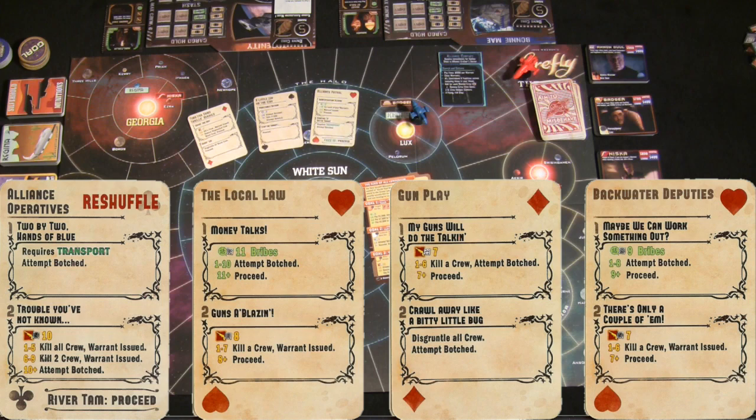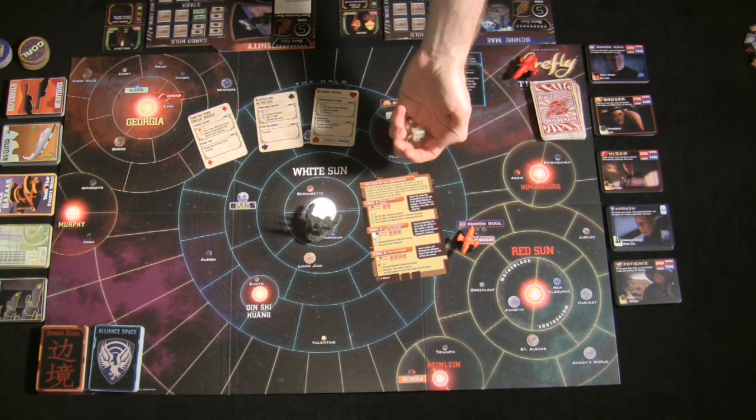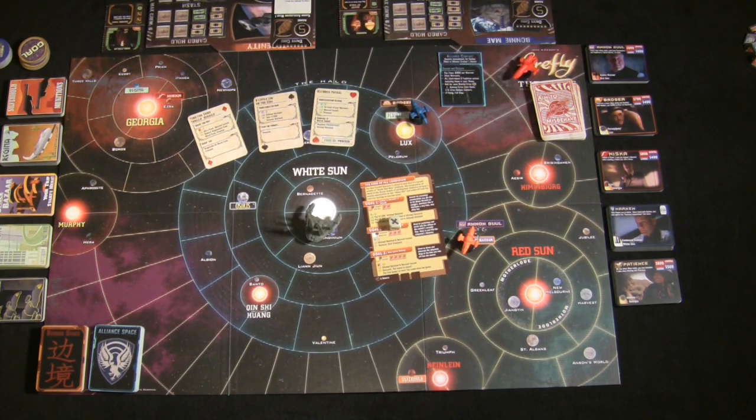All skill tests are resolved with a d6 numbered one through five, with the sixth face showing a Firefly symbol. This game uses an exploding die mechanic: rolling anything but the Firefly takes that face value, but rolling the Firefly counts as six and you roll again, adding to your total. For example, three Fireflies gives you 18, plus your final roll — say three — totals 21. The highest difficulty in the Misbehave deck is around 12 or 13.